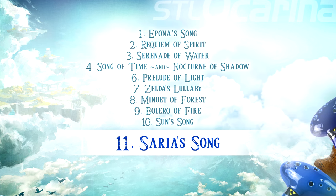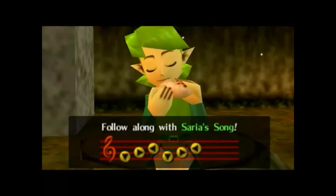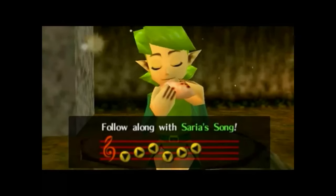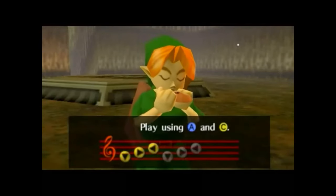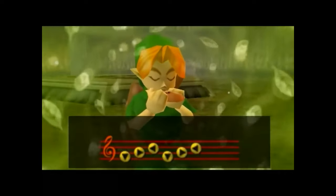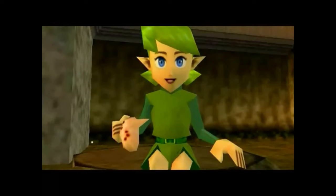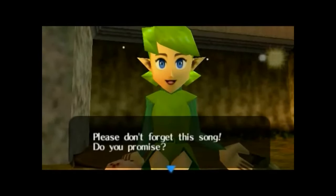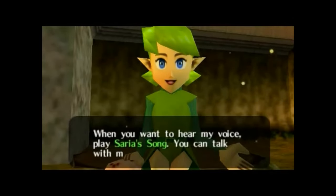Number eleven: Saria's Song. Up next in our musical countdown is Saria's Song, a tune that bursts with the energy and spirit of the Kokiri Forest. Known for its catchy rhythm, it's a fan favorite and a staple in the Zelda series. This tune starts with a series of quick staccato notes, requiring precise control over articulation to keep each note distinct and lively. The inclusion of a high E not only adds to its vibrancy, but also demands swift and smooth transitions to and from this challenging note, testing your ability to navigate complex note patterns at speed.